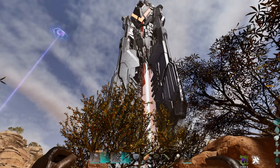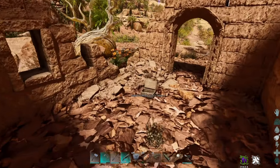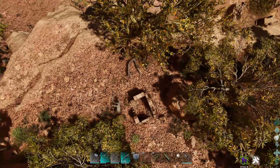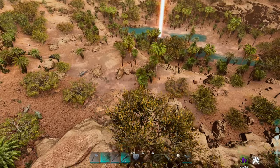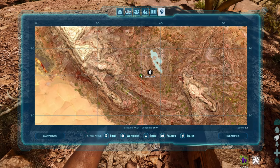Going further inland but very close to an obelisk is our next Bob's Tall Tales note in this little ruin. Number three sits comfortably in this tiny little ruin by red obelisk. Going up a bit, you can see it's quite an isolated ruin with not much around it, but you should be able to get to it from the obelisk. The map reference is 74, 36.